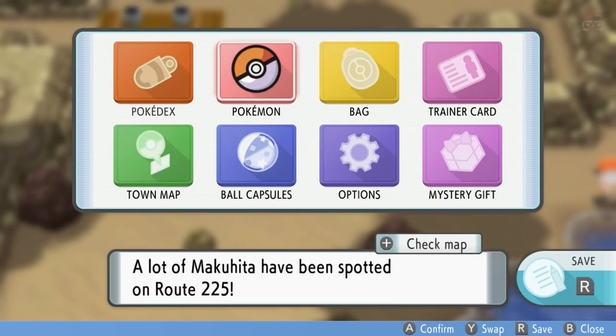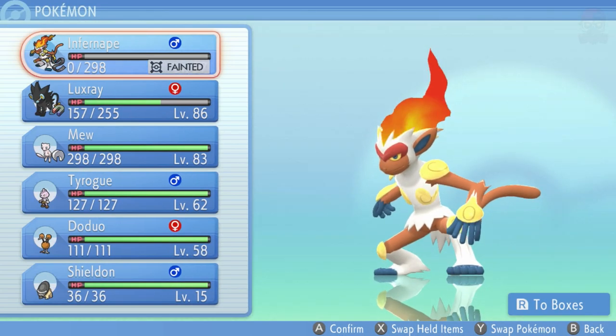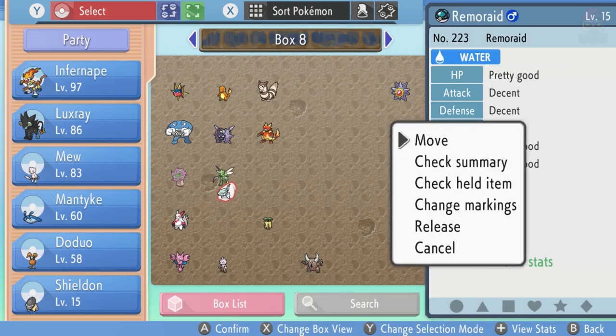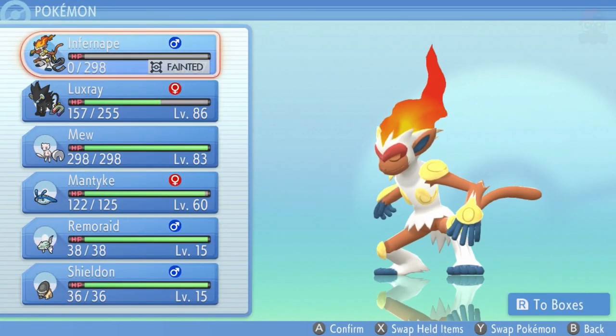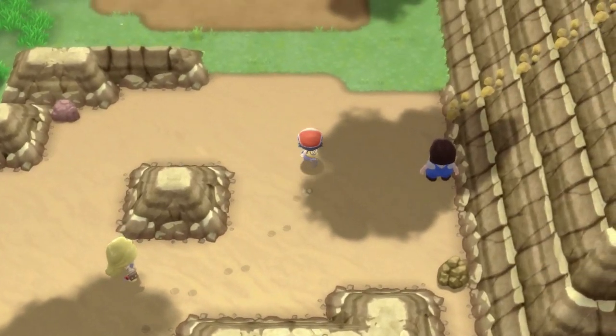Once you have a Remorade, go into your Pokémon box and swap out your party. Put Mantyke in the party and also put Remorade in the party. Now what you're going to want to do is level up Mantyke just once with Remorade in the party — that is very crucial. Remorade has to be in the party.